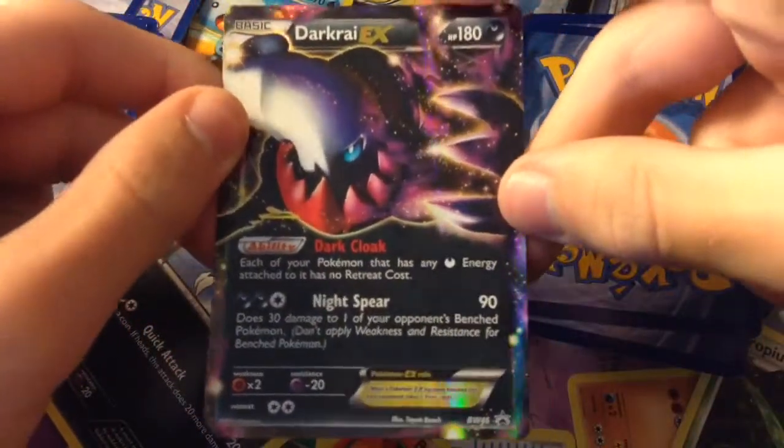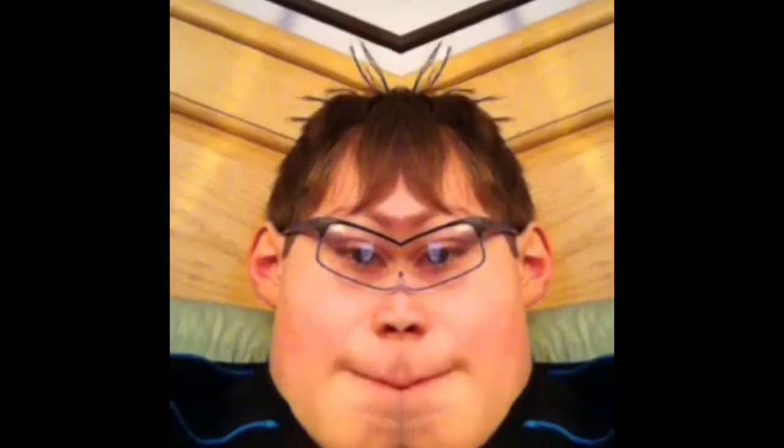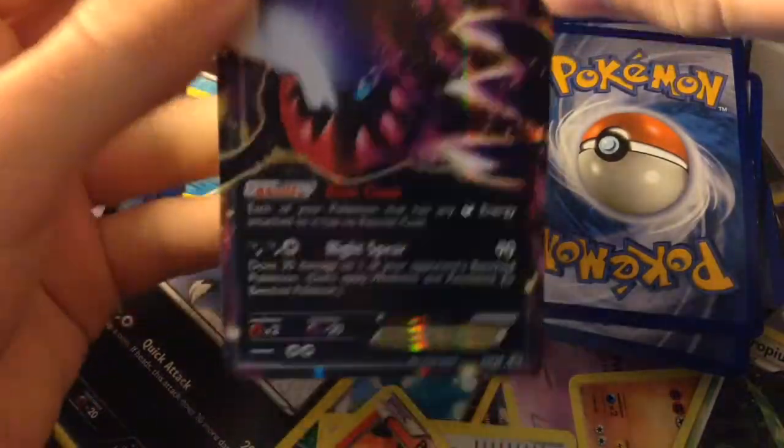Here's a Darkrai EX that I got in a promo tin. I like this guy's art here — it just looks right. It looks kind of creepy, and it goes with his character.